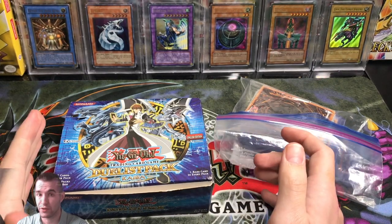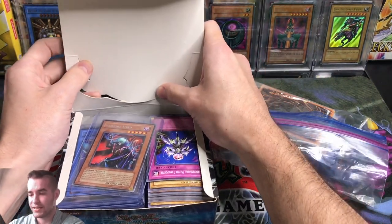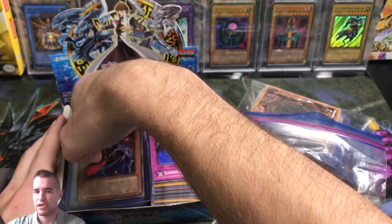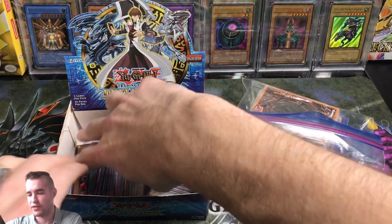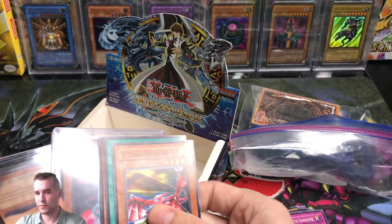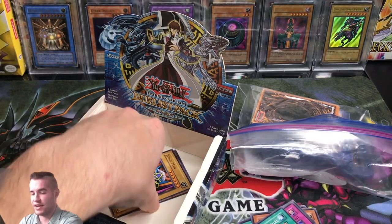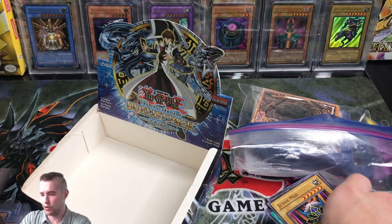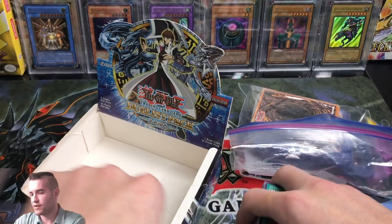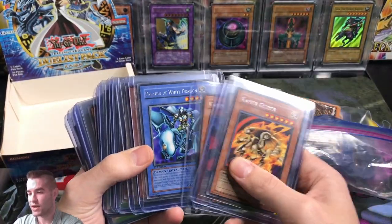Duelist Pack Kaiba has been reprinted a million times in unlimited - it's everywhere, you can get it super easily. But the first edition packs are really expensive; this is like a seven or eight hundred dollar box if you bought it sealed. So basically what this lot was - it appeared to be a Duelist Pack Kaiba first edition box that was opened and somebody just took the cards and kind of set them aside, then sold them as a lot. The cards look pretty fresh - they sent the box, the commons, the rares, all in sleeves and top loaders. Very promising.